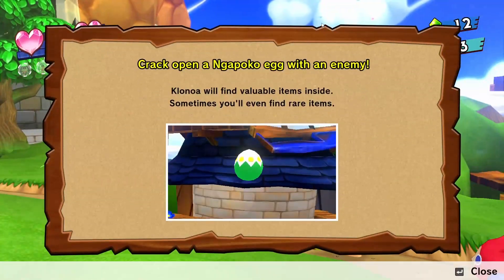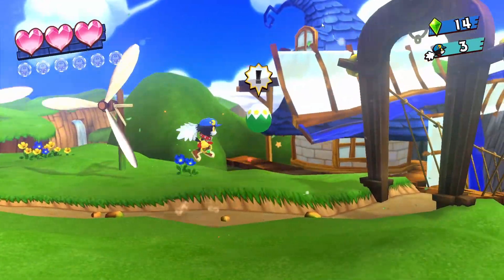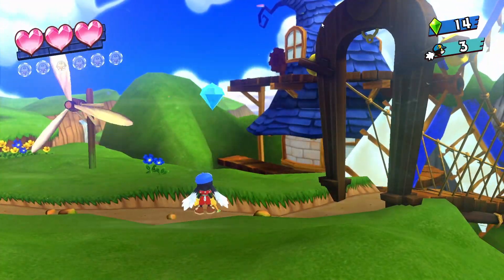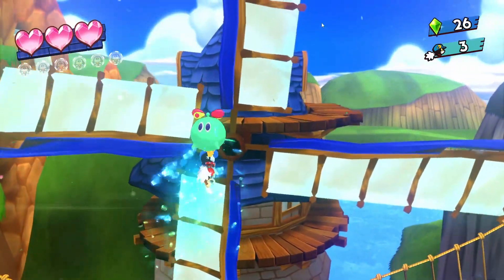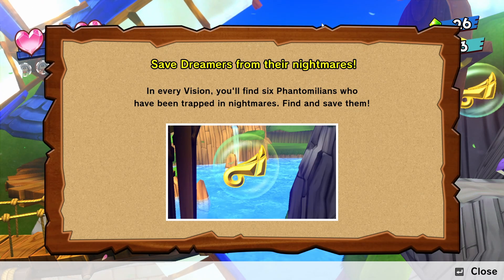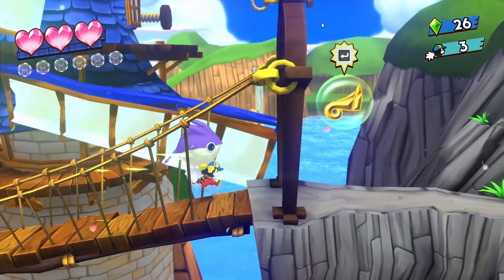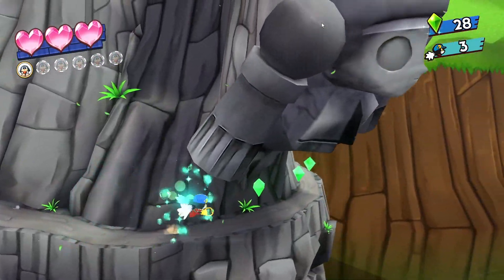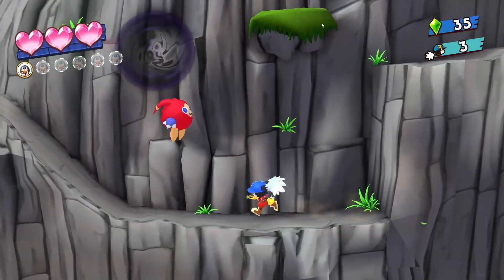Intriguing little thing. The owner will find valuable items inside - sometimes you'll find rare items. So I need to get an enemy for that. The enemies will keep coming. I get it. So it's a lot about using the enemies you find, actually. Save the fantomillions from nightmares - in every region we find six fantomillions who have been trapped in nightmares. Find and save them.